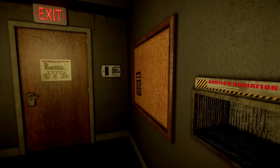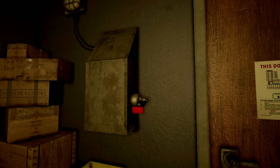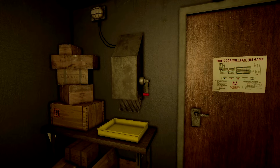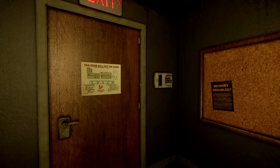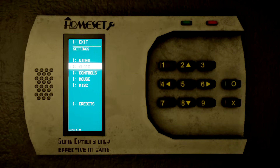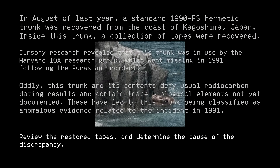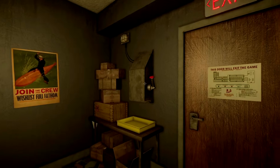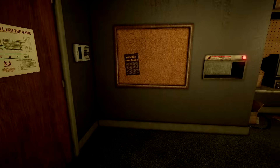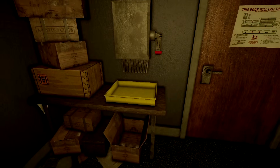It looks like we've got some kind of lever. These are the options. It looks like there is a recovered trunk they found with a whole bunch of tapes off the coast of Japan, and that is what we're doing here. Exit is actually exit — I clicked on it and we went right out of the game. It's pretty cool, it's actually the menu itself.